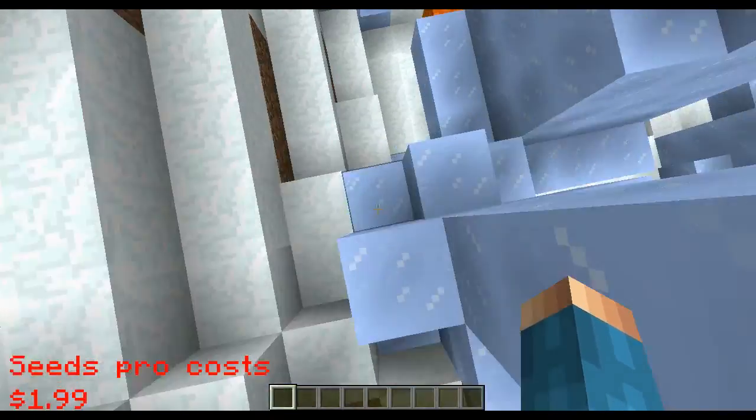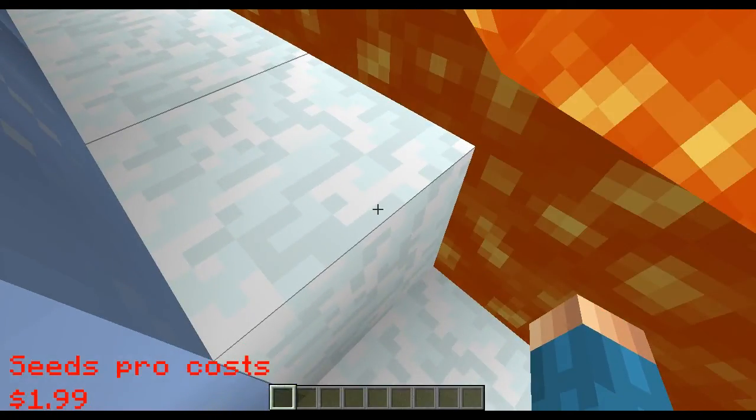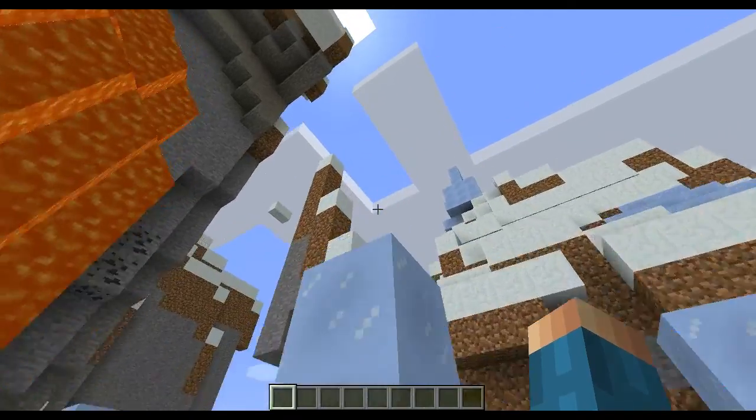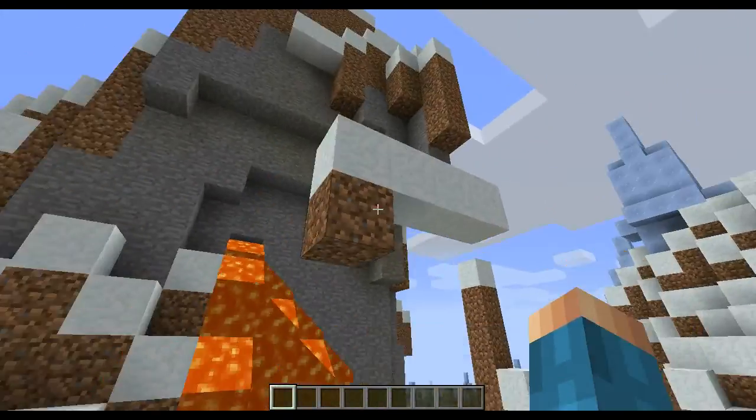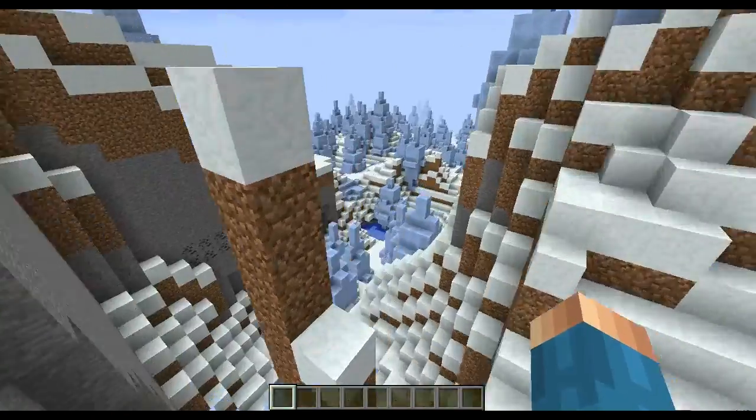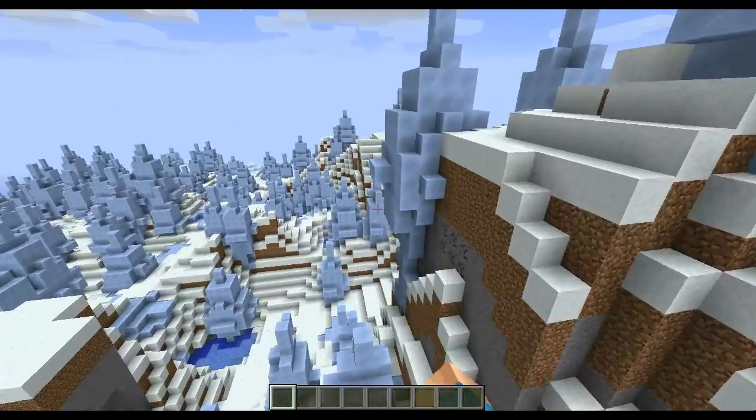It's an app that I have on my iPhone. You can also get Seeds Lite, but I got it from Seeds Pro because I used to upload a bunch of creations. This is weird — I wonder why the snow hasn't melted. But anyway, you can destroy these spikes, whatever you want to do.